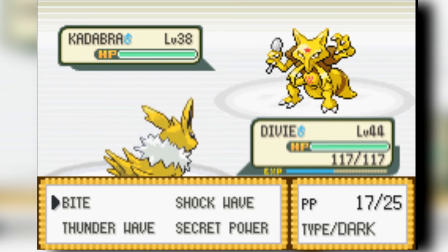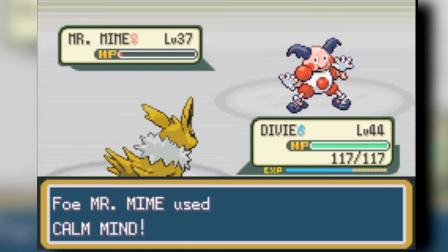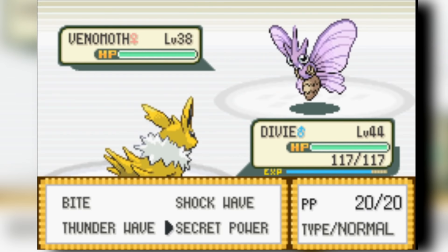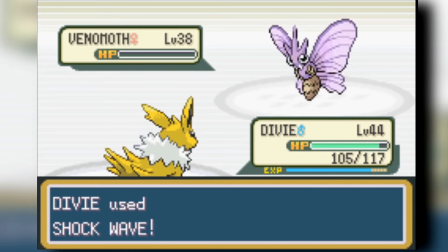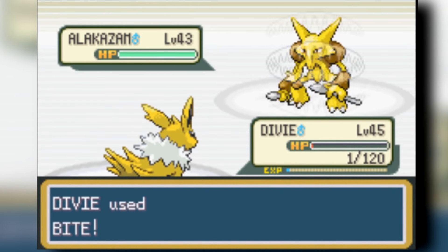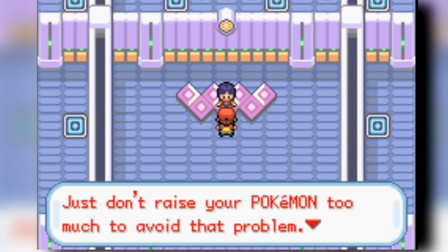It takes two shots to kill Mr. Mime, then two-shots Shockwave against Venomoth. Alakazam comes out — I didn't know I was confused — and confusion brought me down to 1 HP with its Psybeam. But we lived it, started flinching Alakazam, and beat it. Now we head into Viridian City's gym fight against Giovanni. I can't believe I did Silph Co. and all of this out of order.